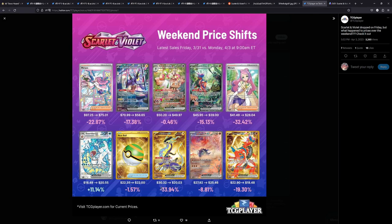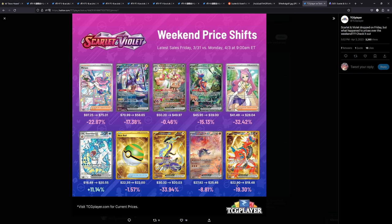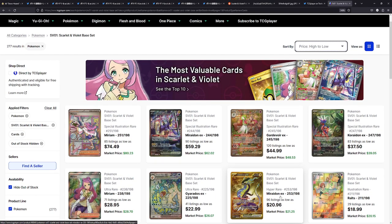For the gold cards: the Miraidon EX gold was $30 on release and is right now $20 — dropped $10. The Koraidon gold was $22.90 and is now $13. The prices are really, really good for the new set.